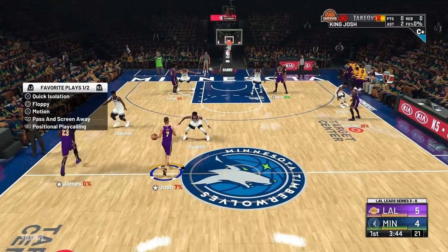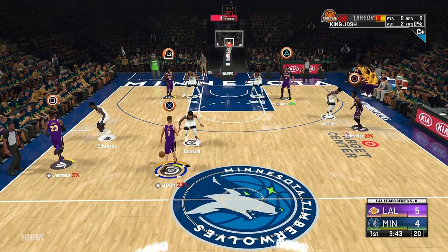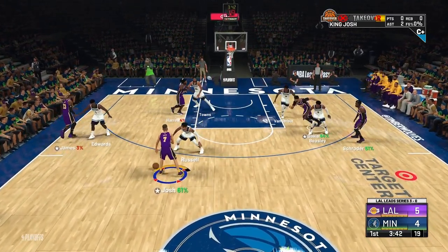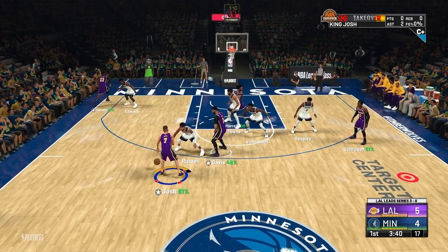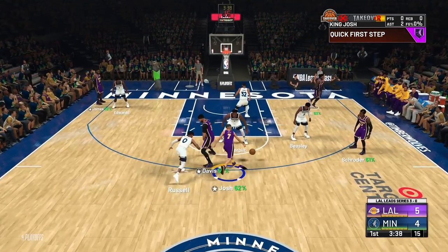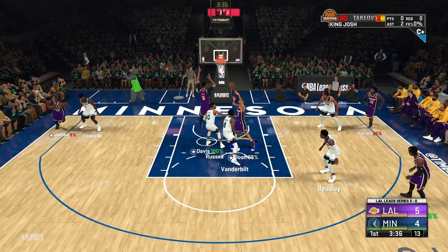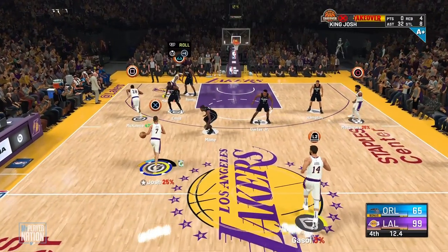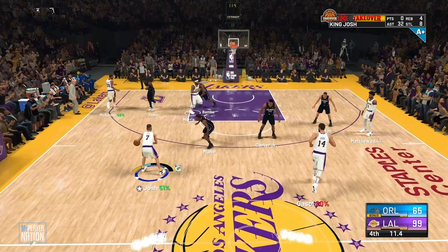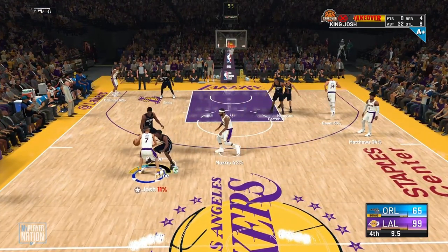In a half-court offense, you can call a screen by pressing L1, then pressing R1 for positional play calling. Everyone's icons will pop up and you hold the icon of the person you want to set the screen. Once the screen is set, if the big doesn't step up, run the guard into the screen, run past the big, and post up so their big can't guard your big — you'll get an easy lob. In this instance I was double-teamed but my big still rolled, so I took the opportunity and threw him the lob.